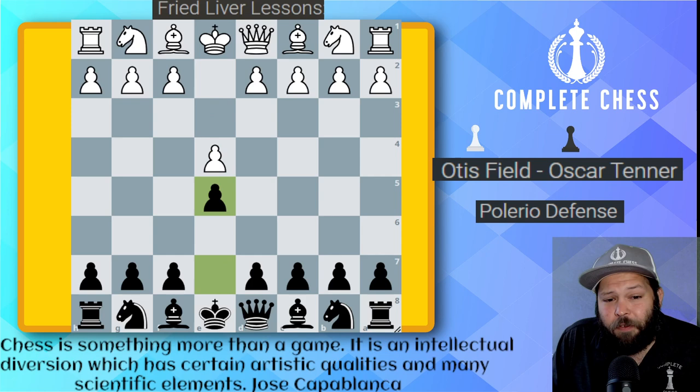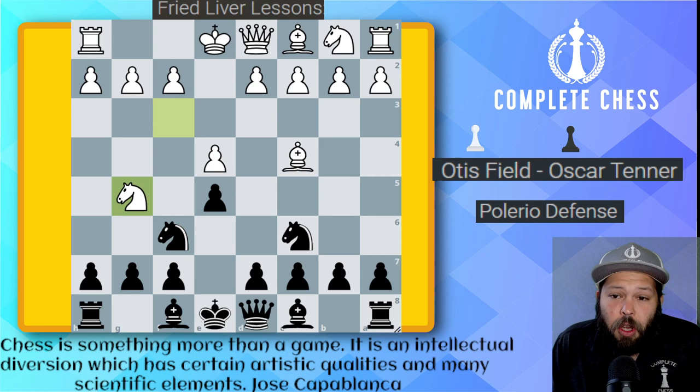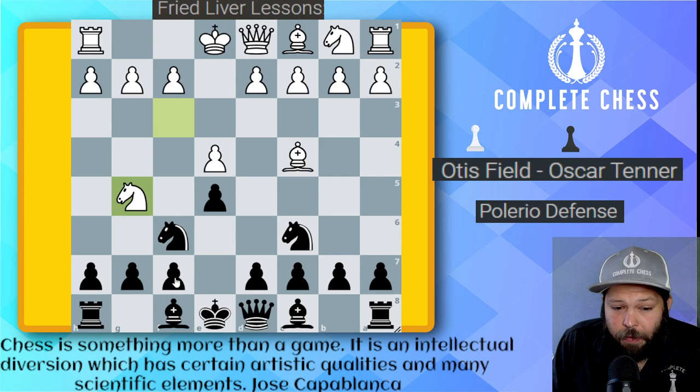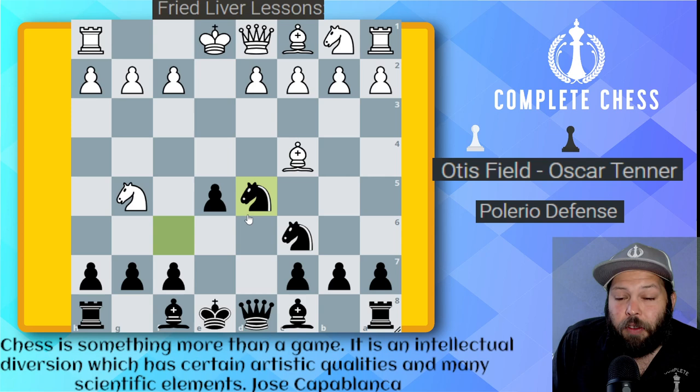We start with e4, e5, knight f3 attacks the pawn, knight c6 defends the pawn, bishop c4 — we get our beloved Italian. Knight f6, the Two Knights Defense, and here white goes for it with knight to g5 trying to set up the Fried Liver attack. Now here black really has only one good move to defend the f7 pawn and that's going to be pawn to d5. Here white has nothing better — pawn takes on d5, and here do not play knight takes on d5 as this is going to allow the Fried Liver attack.